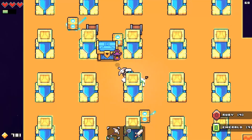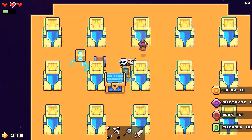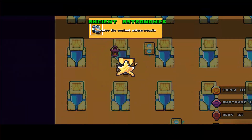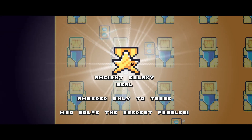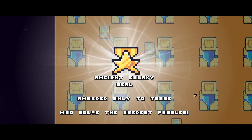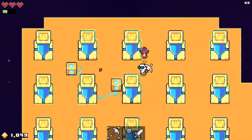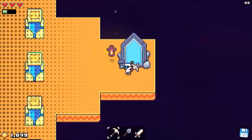Holy cow, we did it! Wow. Thank you, Rose. Such a good idea, that was amazing. Look at all the money we got! And solve the galaxy puzzle. The award is only those who solve the hardest puzzle. This ancient galaxy seal goes out to Rose Wilson, who's been a frequent commenter. Appreciate it, and that was such a good idea, thank you for chiming in. Now I wonder what happens if we go back out and come back in — is it going to reset it? Oh, there's a nice checkmark there. And we can't go back in actually. That's awesome.